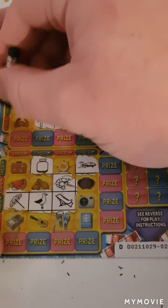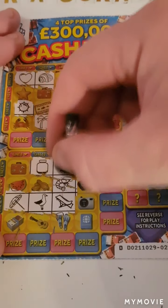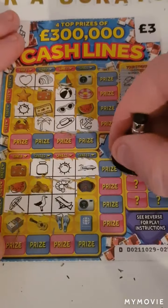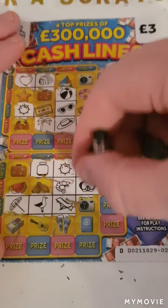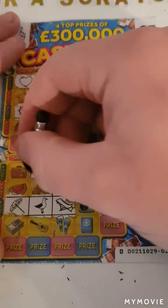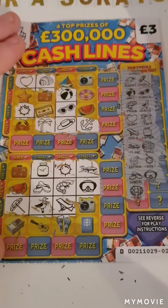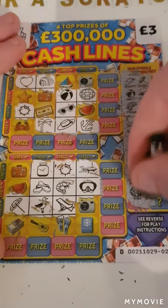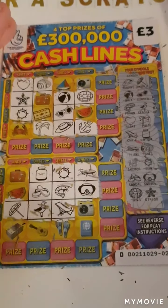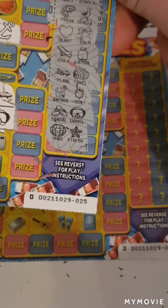Anchor and sun — anchor, anchor, and another sun. We have a snorkel and sandals. The ring and the starfish. Oh, so nothing so far guys. Down to the last card — I've got the last card.